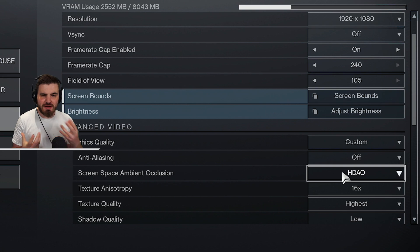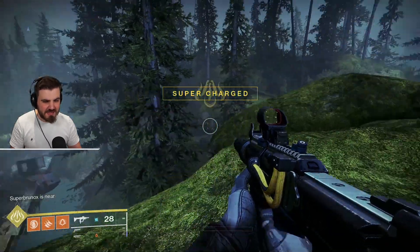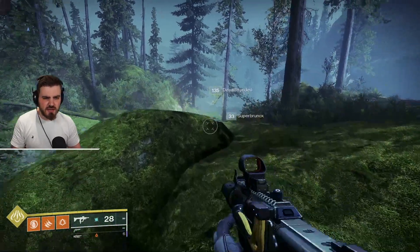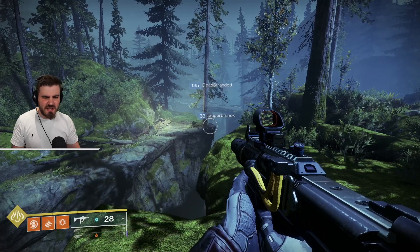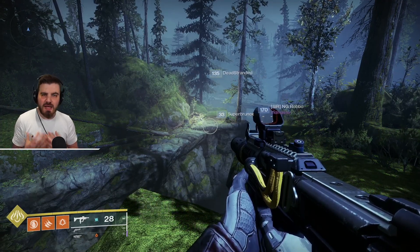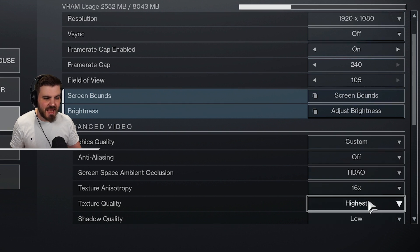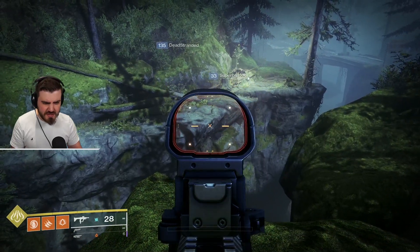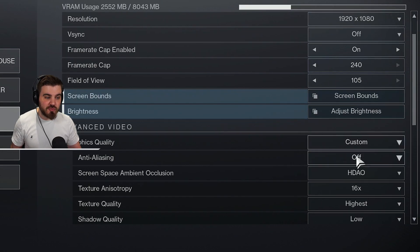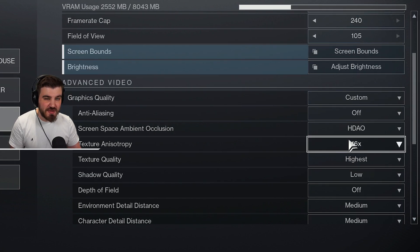Screen Space Ambient Occlusion affects how shadows are rendered. With it off the game looks very flat — the small nooks and crevices where natural shadows would be cast lose those shadows. The performance impact going from off to HDAO is very minimal but it improves shadows on surfaces and rocks dramatically. Going up to 3D does look considerably better but is more system-heavy. I'd recommend most people stick at HDAO.